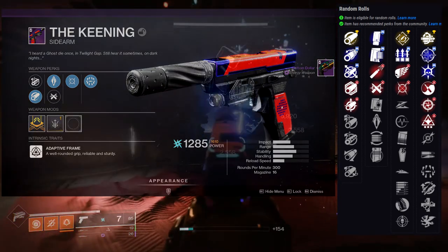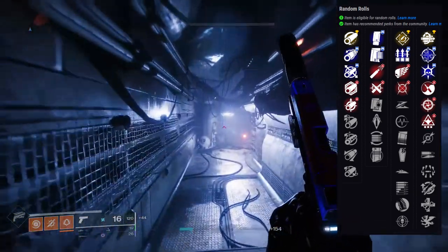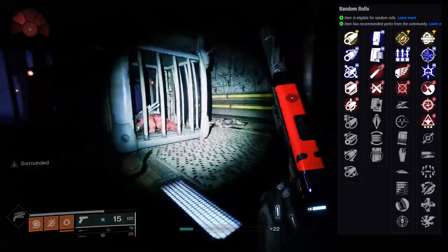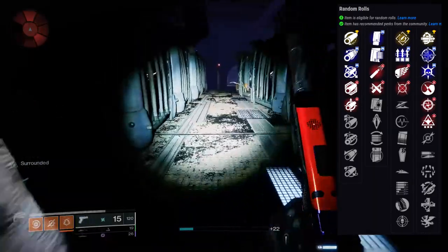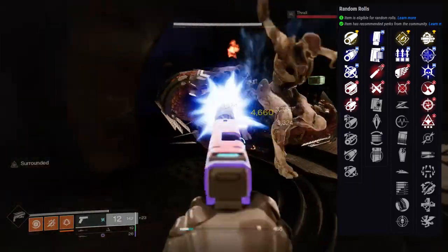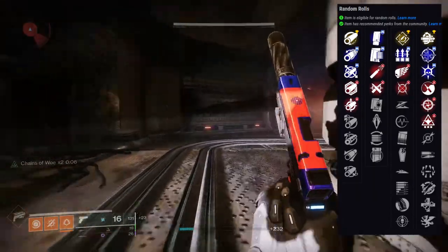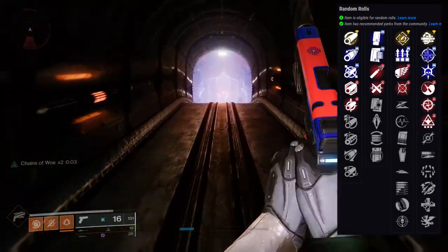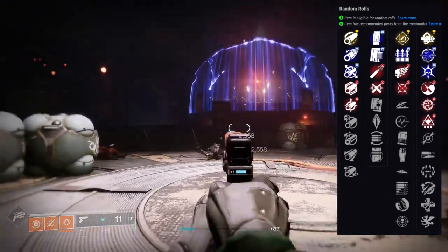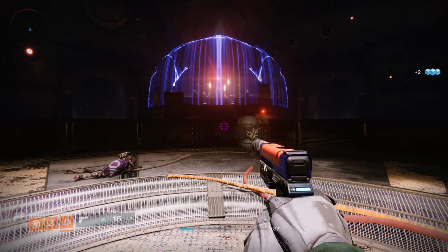Personally I'm not the biggest fan of the Keening. I would have much preferred better rolls or a better archetype. The adaptive frame isn't bad, but I really prefer either a burst sidearm or an auto-firing sidearm. Adaptive frames have to be really good for me to want to use them, and the perks on this just don't invoke anything in me. If you like it, more power to you — that's just my personal take.